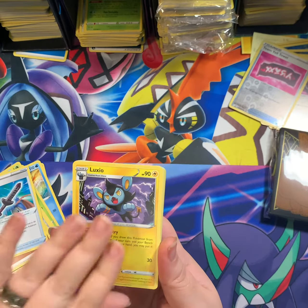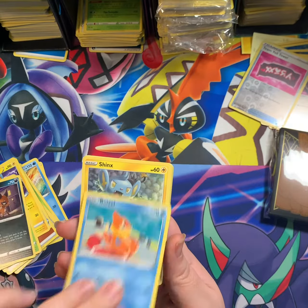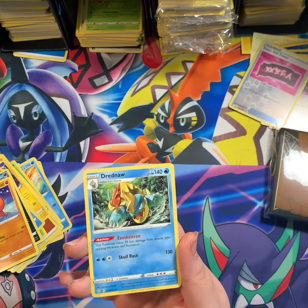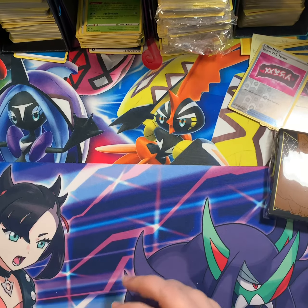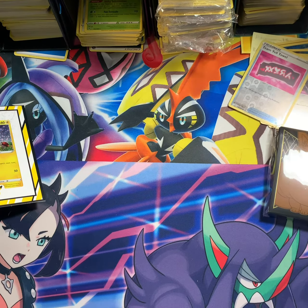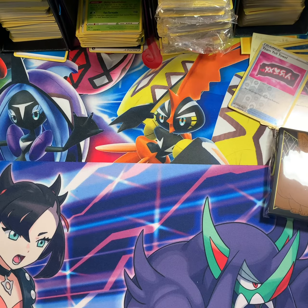Pack nine: Rusted Sword, Luxio, Thwackey, Nickit, Buizel, Shinx, Koffing, Trapinch, Shining Bunnelby, and Dreadnaw non-holo. So no Zard for us. But you know what I always say — I didn't expect there to be a Zard, because it's me and I do not pull the Zards. I pull the Cons, and I'm okay with that. Kangaskhan is my favorite — I love her.